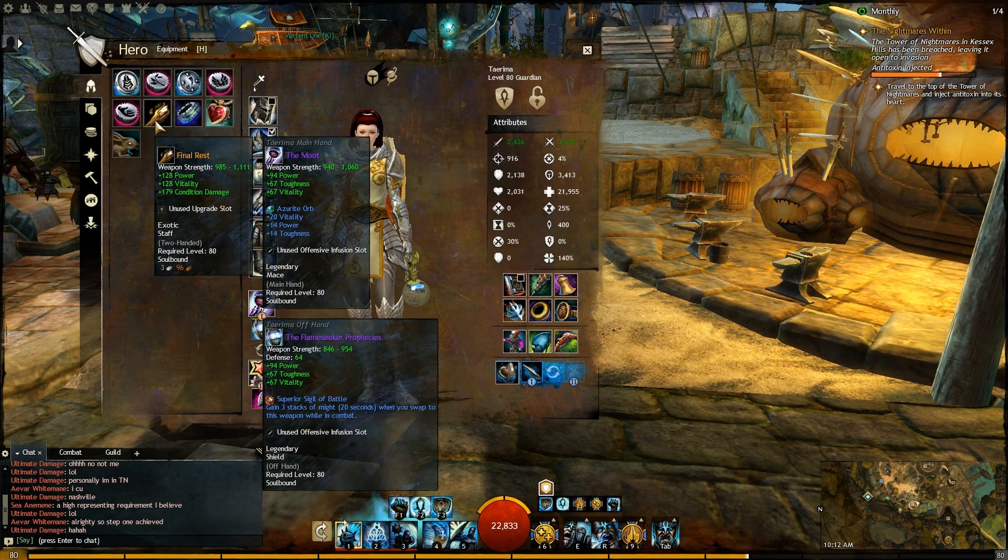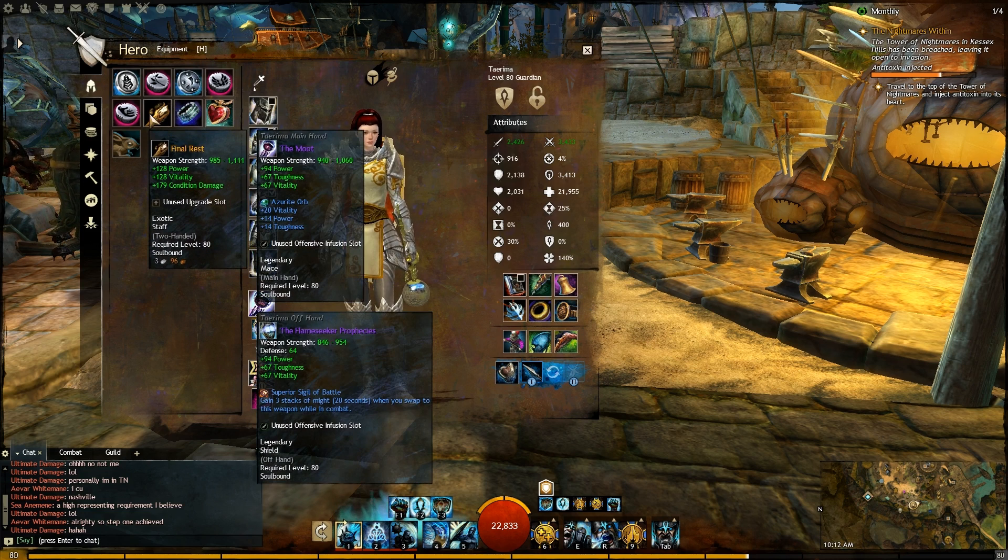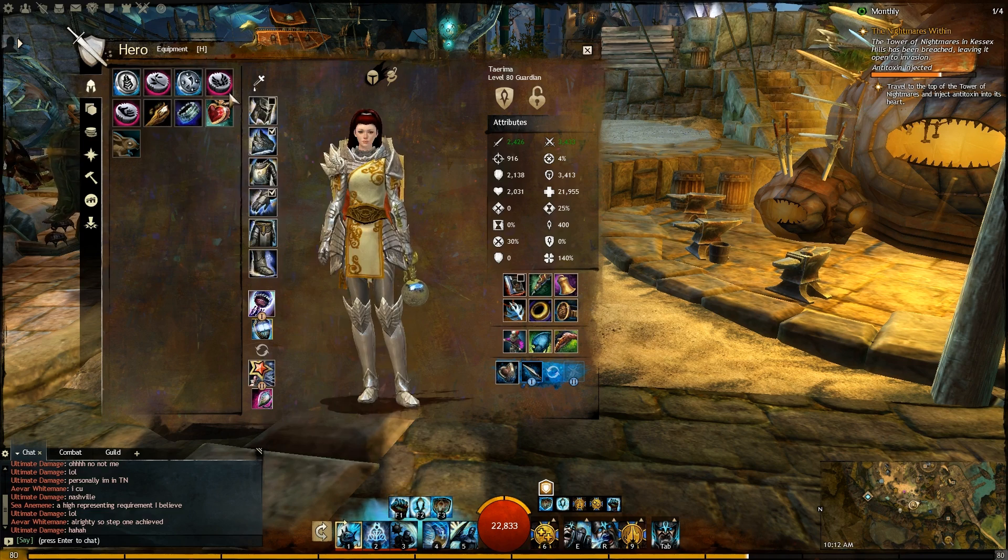Got a Staff and been using it as well. It's a very decent weapon, even though we've been using extensively the Scepter and the Focus. With the Staff you get really decent mobility — at least till the 10th of December, when the Staff will most likely be nerfed a bit, especially the Swiftness boost.